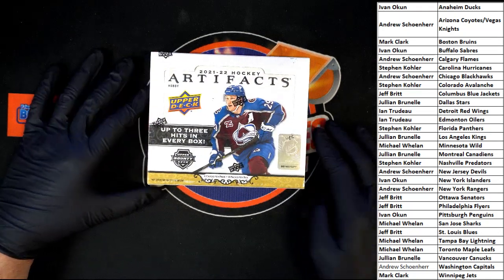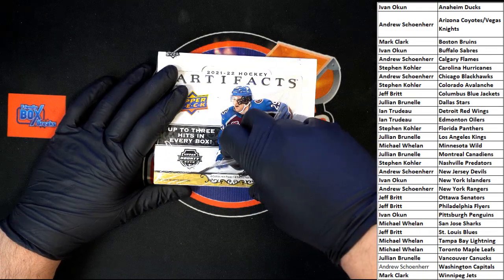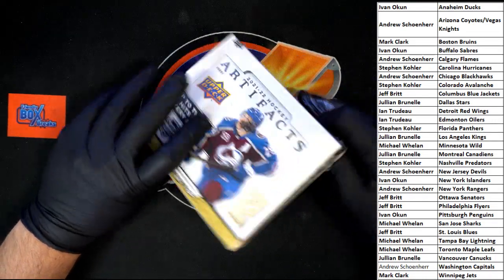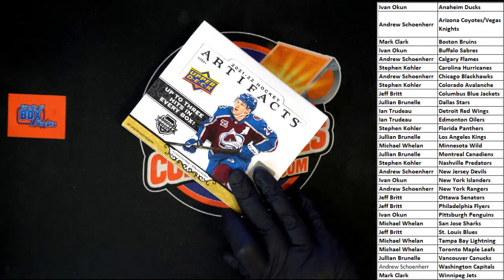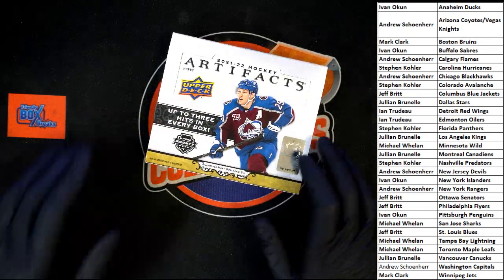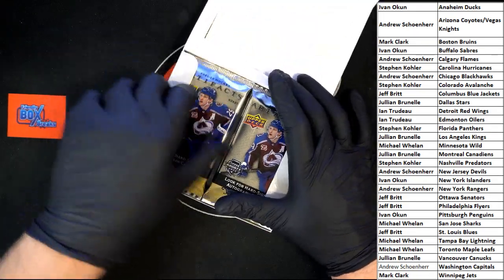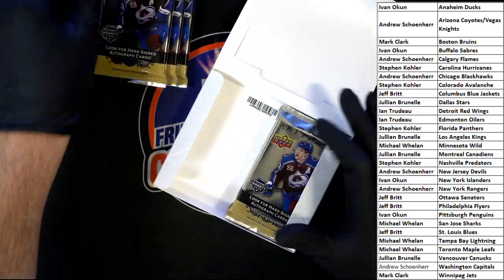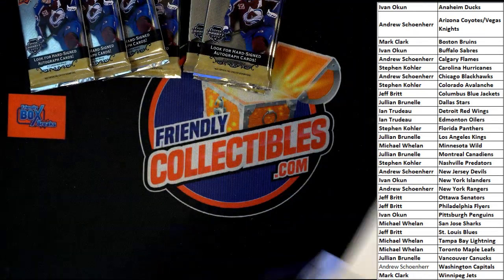What are we looking at? We are looking at up to three hits in every box. We've got eight packs per box, four cards per pack. Seal has been cut - let's get those packs out of there: one, two, three, four, five, six, seven, eight - leading to an empty box. Let's get that out of the way.